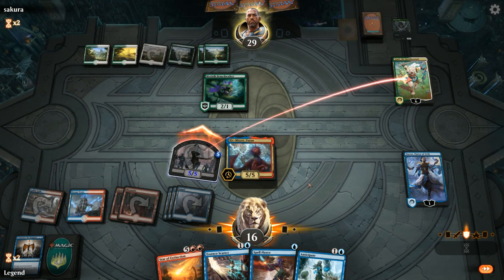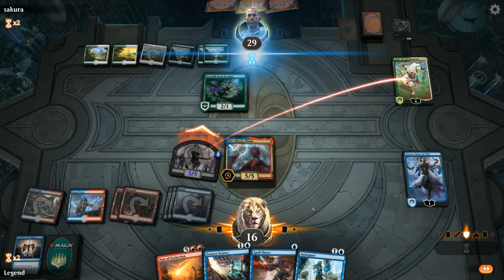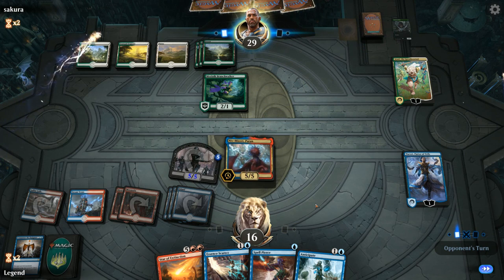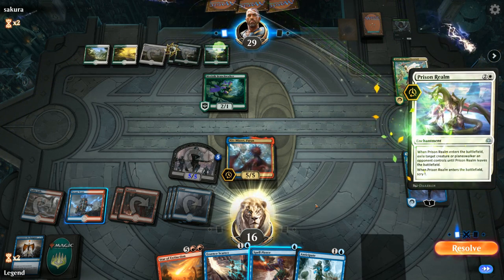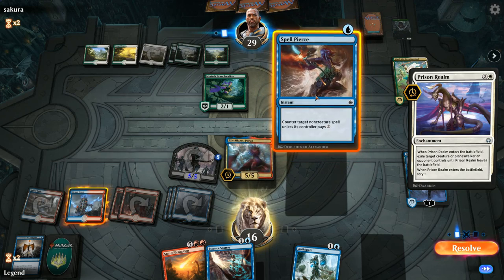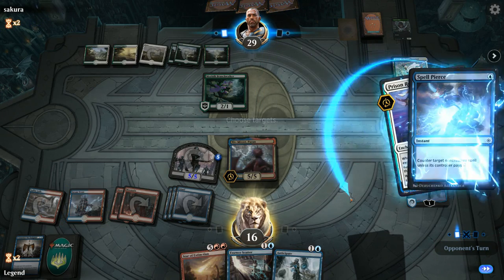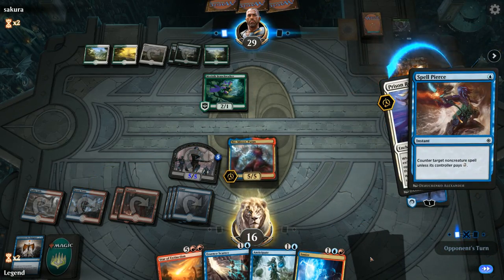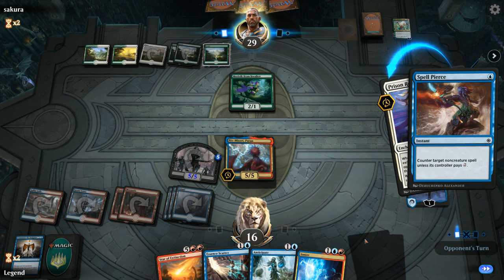Ajani gains some more life. We'll Commence and make a 5/5 that can pressure Ajani as well. Now is the time for Niv-Mizzet — we could still keep up Spell Pierce, which is pretty tempting. I'll go for it. We'll take two so we can attack with the zombie, keeping up Spell Pierce in case our opponent has a Settle the Wreckage — that way we'd get to trigger Niv as we cast Spell Pierce. Ajani falls to one, so within range of Niv-Mizzet killing it — and now opponent casts Prisoner Realm. I'm still fine Spell Piercing, taking up the opponent's entire turn and then killing Ajani before they get a chance to plus. Opponent could have activated Ajani first before casting Prisoner Realm to play around Spell Pierce. Niv is gone but we still got value out of him.